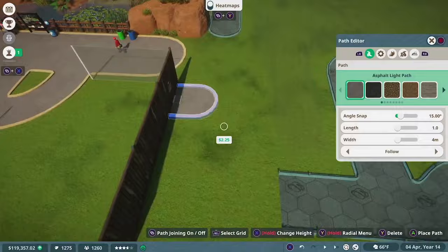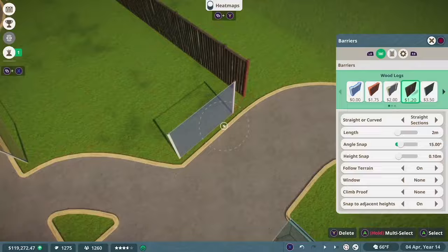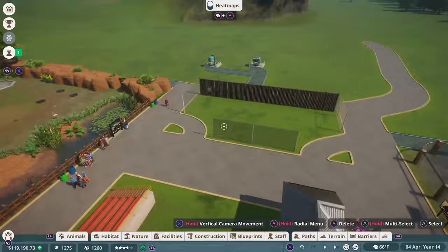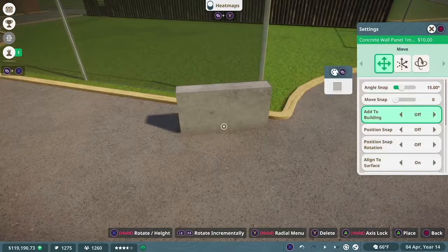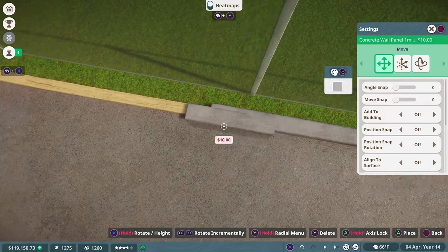Lemurs are also the first animals we need that require climbing space — trees or any material under the habitat section that specifically says it's for climbing. They only need twenty square units of it, and this exhibit is probably about three hundred square units. Climbing is easy because instead of making exhibits bigger, you can just make them taller. To avoid kids slamming into the glass and scaring the lemurs, we're going to add a small protective barrier in front of the glass so you can't directly touch it.